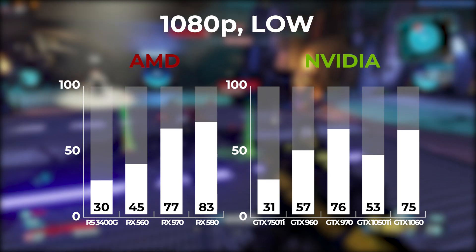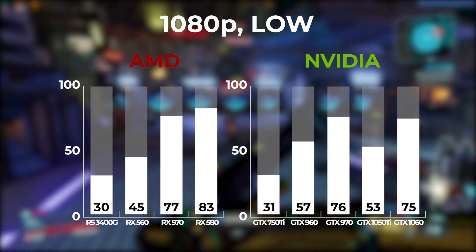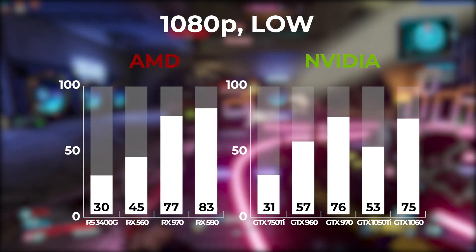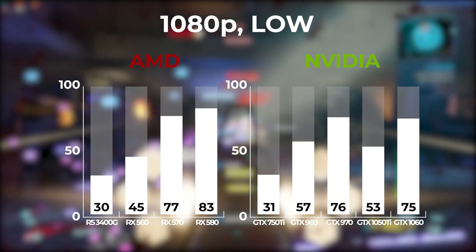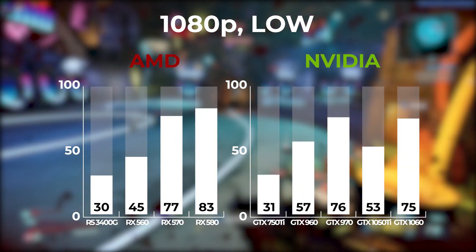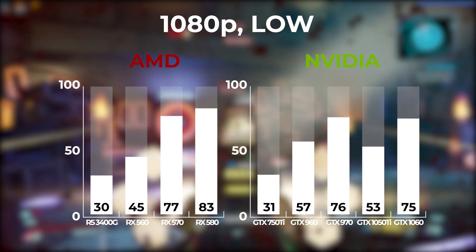For the actual benchmarking results, here's what all of these GPUs are looking like stacked side by side, as I first benchmarked them all with the exact same settings: 1080p and low. Only the 3400G and GTX 750 Ti couldn't really handle these settings, but none of these numbers are that high and we've definitely seen more optimized titles than this. Only getting 83 FPS on low settings with something like an RX 580 isn't a great start.